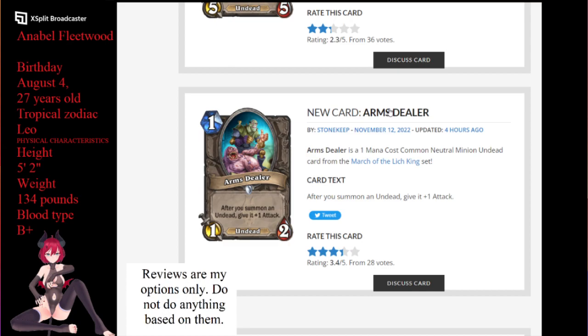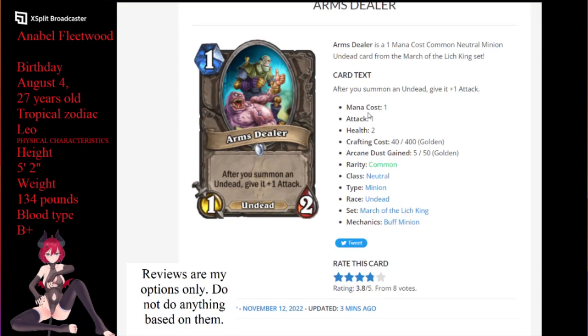Next up for us is Thorn Stealer. Thorn Stealer is a 1-mana 1/2. After you summon an undead, give it +1 attack. The most important thing to know about this one: it's not just until end of turn — that +1 attack is on there permanently. So slam this down, throw like 4 or 5 undead things down on the board on a turn, and just giggle as you kind of do like a savage roar almost. There's gonna be times where this is real good if you can get like 4 or 5 undead down on the same turn and use this as a +1 buff.